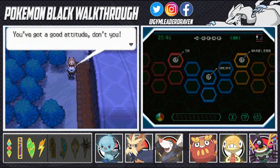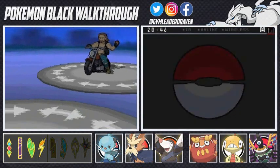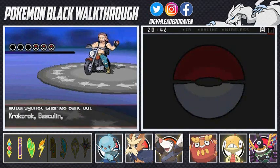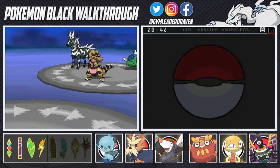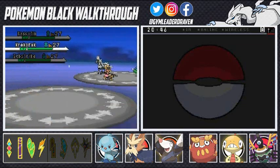So let's go right ahead and just do this. This is going to be a little tough because it's three against three, and you don't know what kind of Pokemon he'll be choosing. Let's see what his team's got — he's got Zebstrika, Krokorok, and Basculin. So he's got a nice trifecta of Pokemon right here.